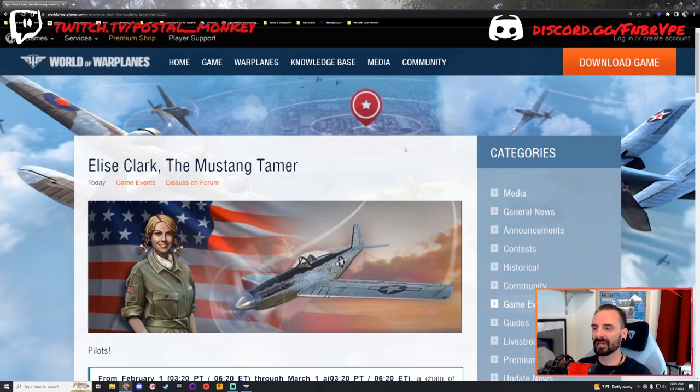First and foremost, if you're seeing this video on the day I posted it, it's the last day you can get the P-39N-1. If you haven't earned that and you're close enough to earn it, get it. It's a great plane. I'm sure you've already hopefully seen my previous video on it or some of the live gameplay I've done in the P-39N-1. One of my favorite tier 6 fighters and a really good, well-rounded plane.